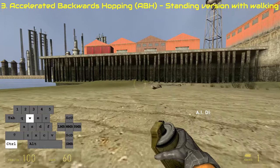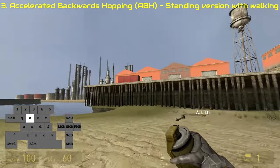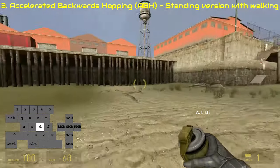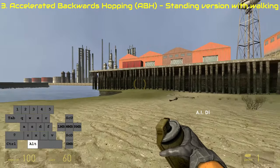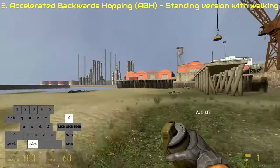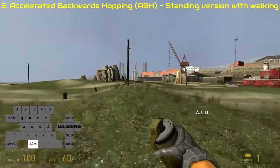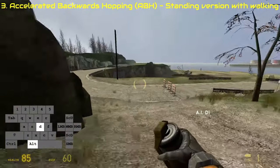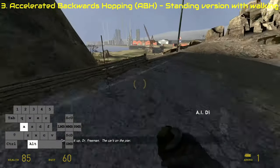Now, a different way to do backwards hopping. Instead of crouching, I'm gonna be walking. Since crouching is slower than walking, it won't give me as much speed, but that's useful in some situations. Everything else you basically do the same way as you would with the crouching variant of this method. I like to combine this walking backwards method with the crouched backwards method. It's pretty easy to switch between them when you are going fast already.